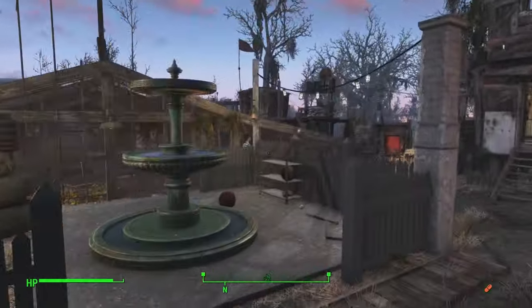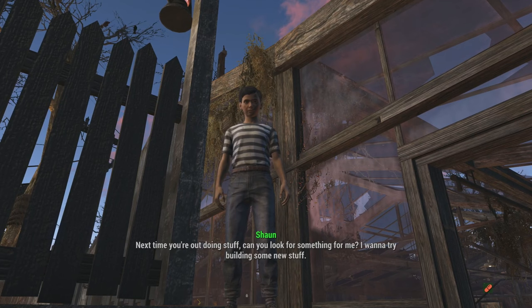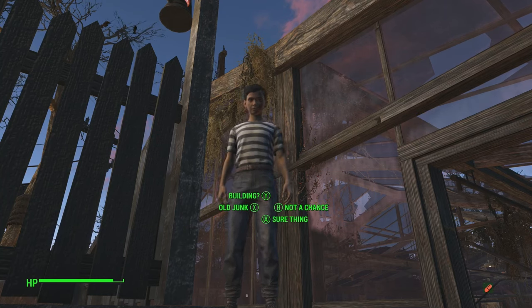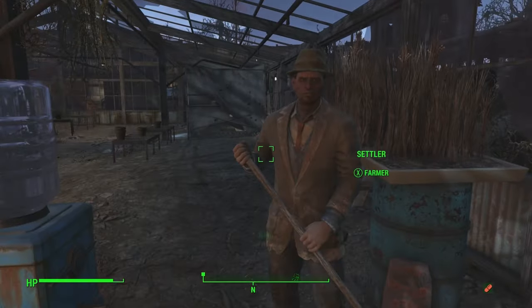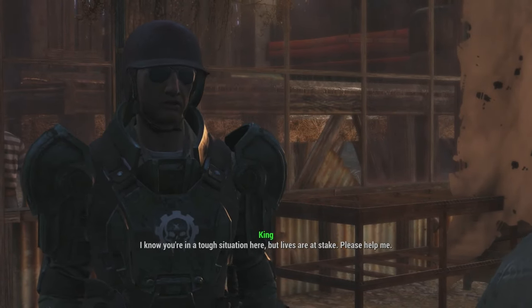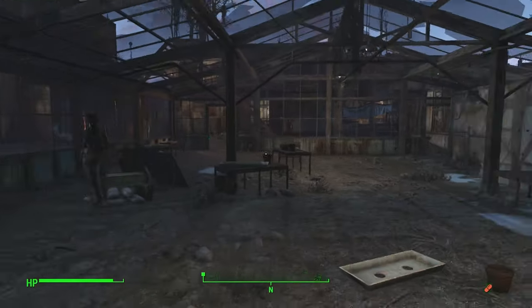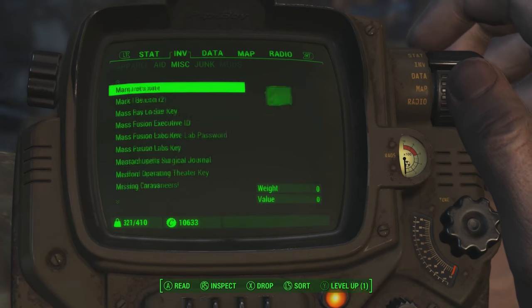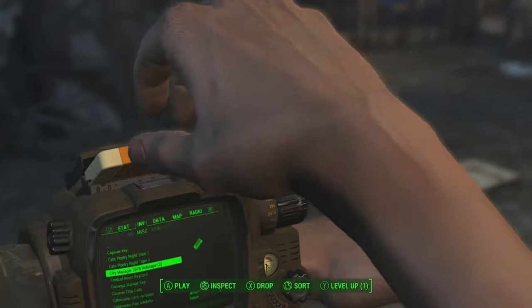Assault a settlement to establish a new outpost — first we got to recruit all these folks. Got a minute, mayor? It's the only way to ensure the safety of the Commonwealth — time for you to become a warrior. Kid, are you ready to join the army? Wow, he just said 'I want' like four times in a row. I can't recruit him into my army — that's either fair. I know you're in a tough situation, but lives are at stake — please help me. Computer says no.